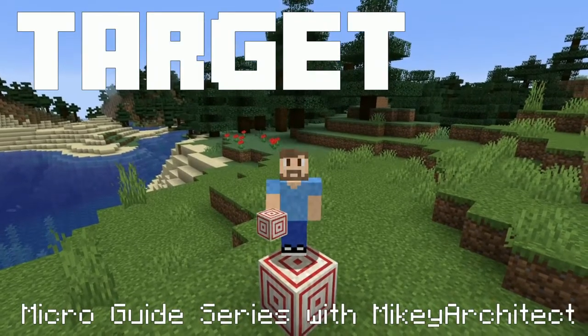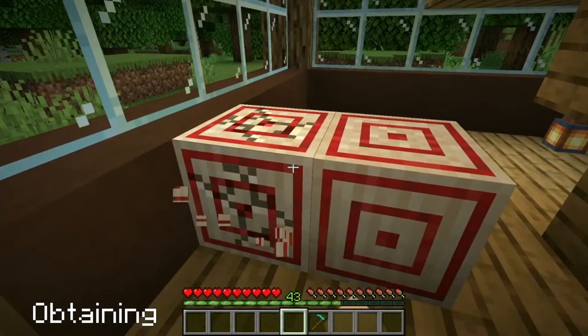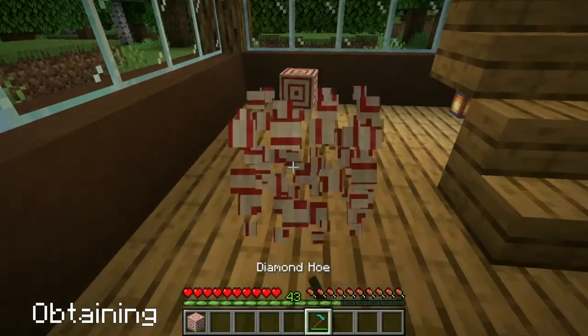Hi, my name is Mikey Architects and welcome to my video about the target. Targets are crafted from a hay bale and 4 redstone dust. They can be broken by any tool or by hand, but a hoe is the fastest.